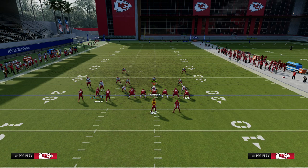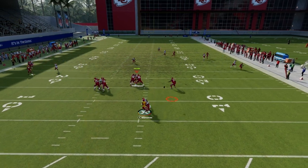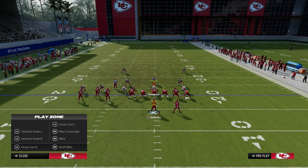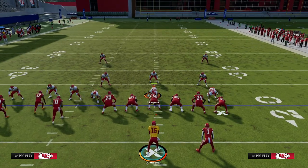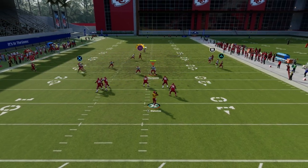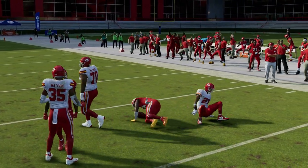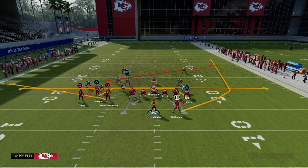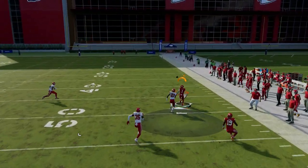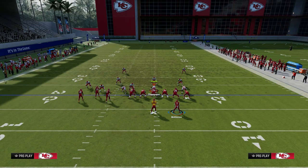If you want to throw the running back on a wheel route — you might ask why — just watch. A lot of times the running back will get significant separation against man to man coverage, specifically if he's matched up one-on-one with a linebacker. Right here he somehow got matched up with the defensive end, so we'll just throw the post. But you see the beauty of the wheel route — you can really burn man coverage. A lot of people have done videos on why the wheel route is one of the best ways to beat man right now.